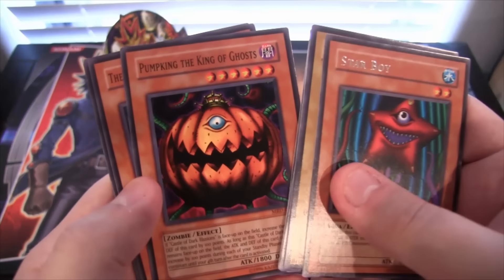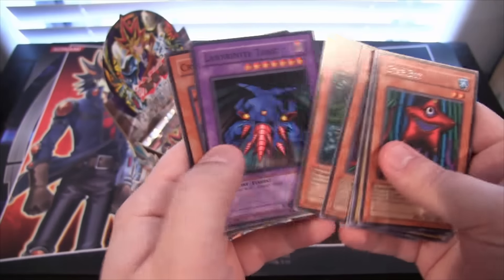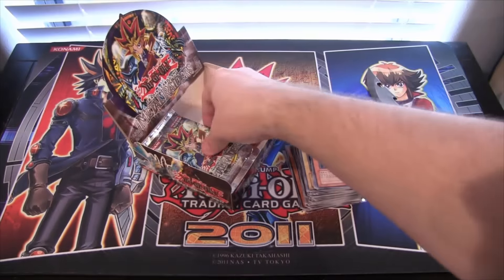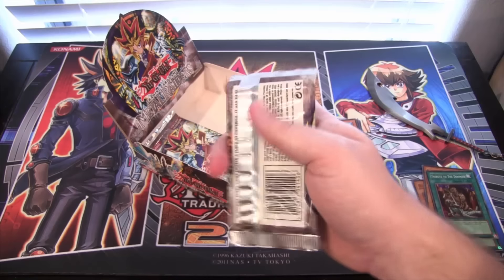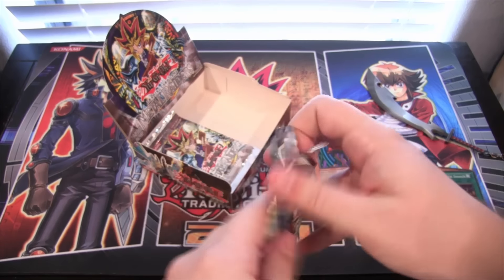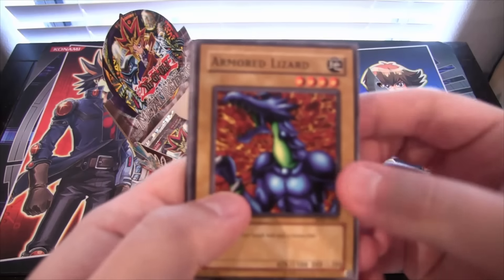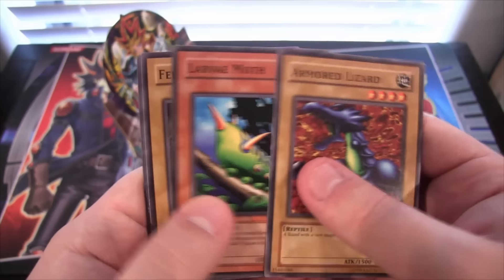Starboy. Pumpkin King. And also a Little Swordsman — we got one of those earlier too. That was one of the combos I showed you guys a replay of. A few people have been showing that too, where it's able to basically have infinite attack. It's really awesome — kind of funny to see an older card like that do something like that.